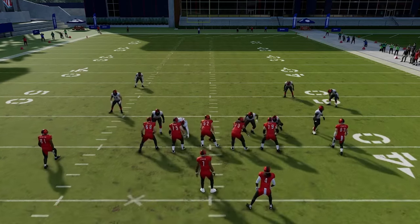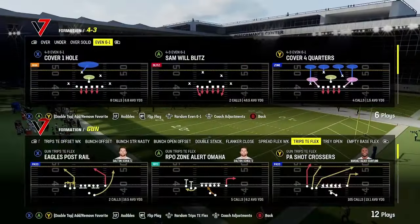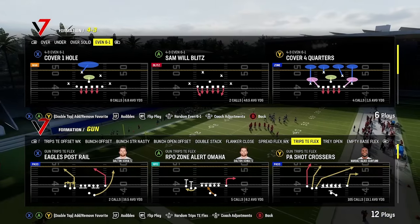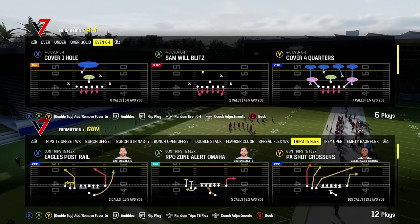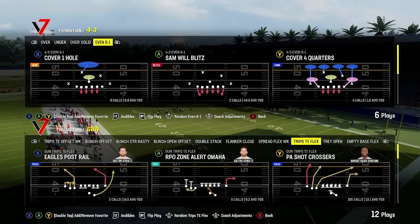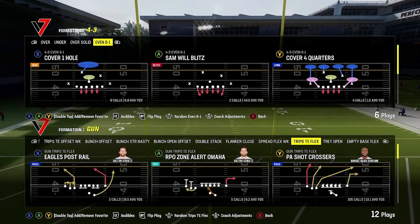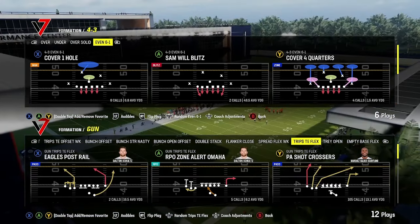How do you block this? Because the key is that if they get a sack and you're third and 13, the dink and dunking you're going to do against this defense isn't an option anymore. You have to go down the field. You're going to have to learn how to block it. So what I did — and I showed this in a video a couple of weeks ago about when we bombed it, I'll put the link at the end of this video — we're going to use play action where the O-line attacks the defensive line with those tiny T's. We'll get into that and have a cross blocker from the running back.